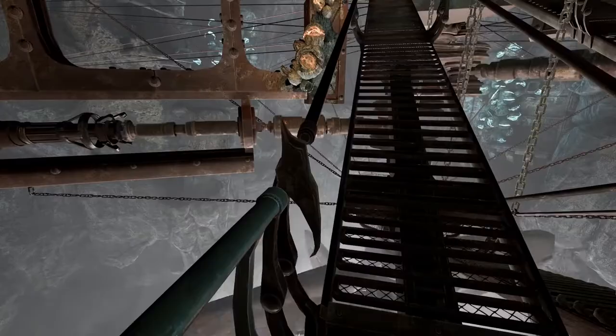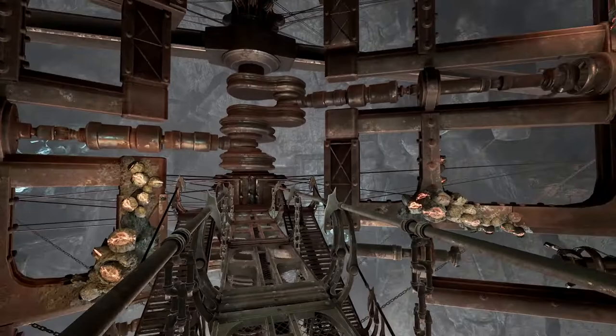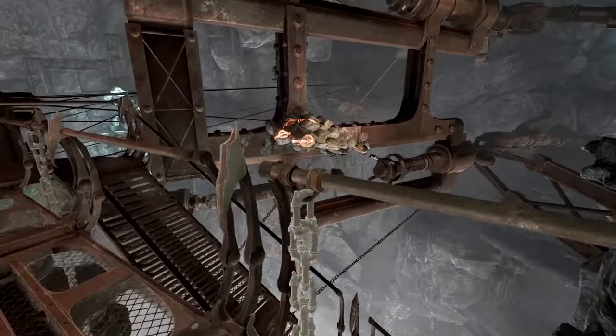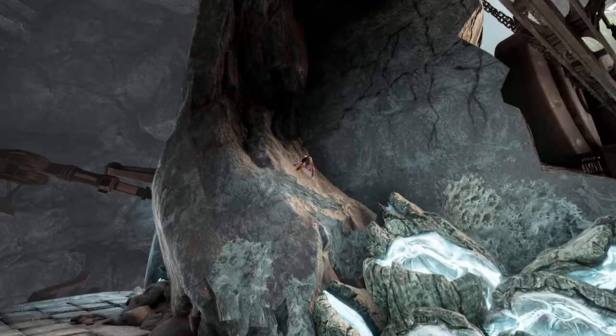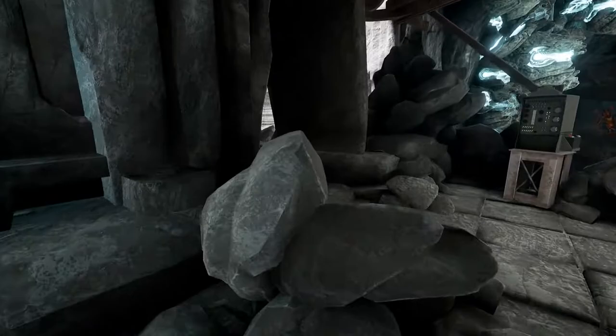Man. Hats off to the world builders of this game. Cyan Worlds, you guys are the best. Look at that! Oh, my God! It's like a lightning bug, aren't you? I saw you flickering. Well, whatever that is is turned on. Let's see if we can use the elevator now.